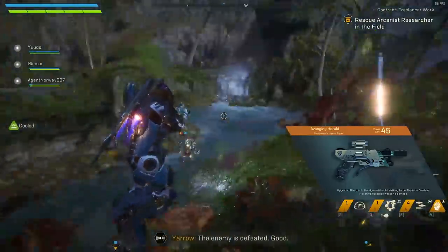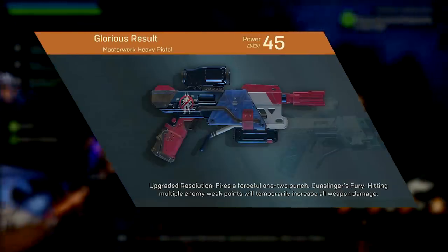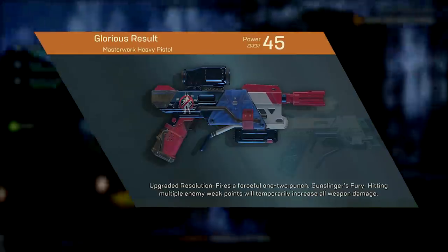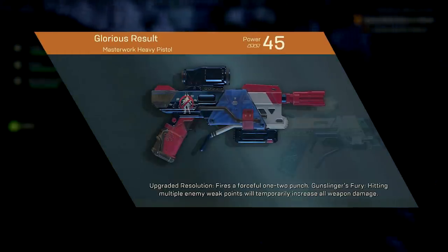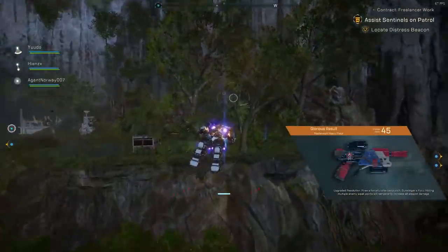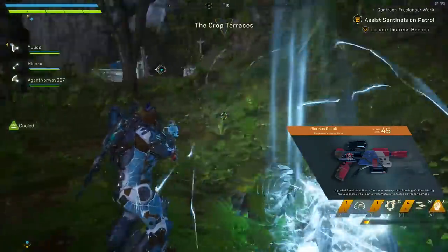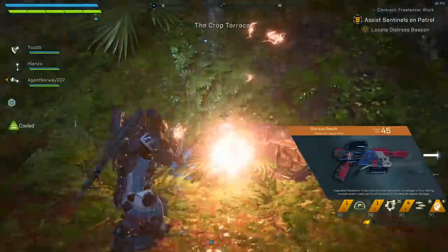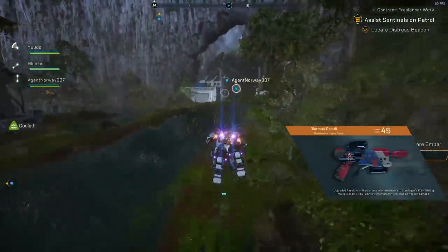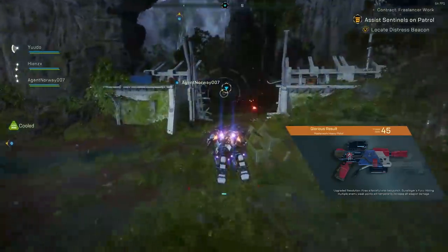For the other Heavy Pistol Masterworks, we have Glorious Result, where hitting weak points increases all weapon damage for 10 seconds by 150%. This is one weapon I don't have myself, but speaking to other people, apparently it hits very hard — its damage output per shot is only beaten by some sniper rifles when you proc the weak point damage. It's quite easy to proc weak point damage on a lot of bosses by hitting headshots, so if you've got good aim you'll get a lot of good use out of this weapon.